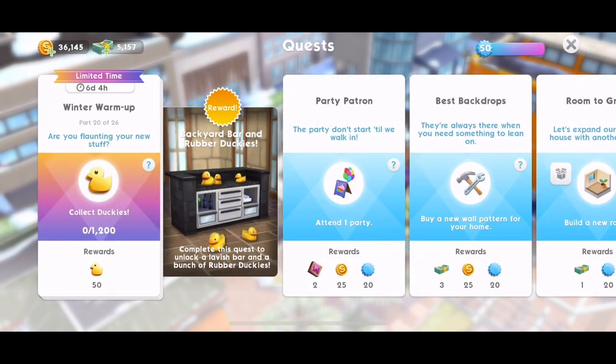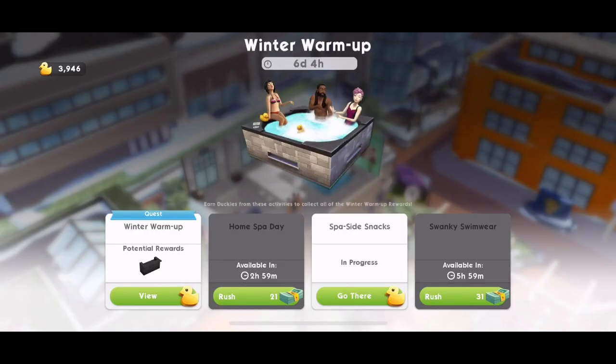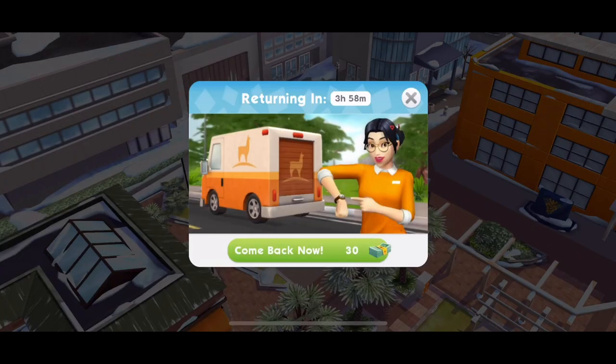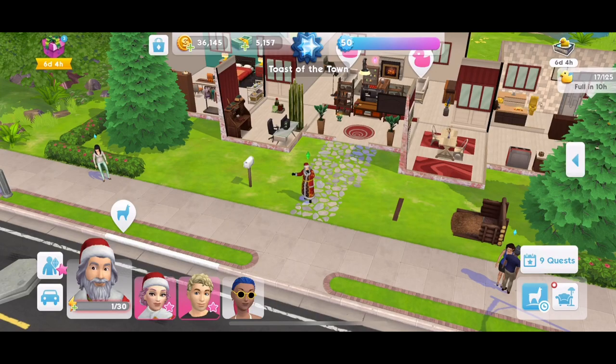Part 20: Are you flaunting your new stuff? Collect duckies. We need to collect another 1,200 duckies. Same as before — if you can start your special events, the Home Spa day, the Spa Side Snacks, Swanky Swimwear, do those because that gives you the most return. Also do your Llama Zooms whenever you can.